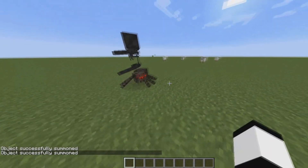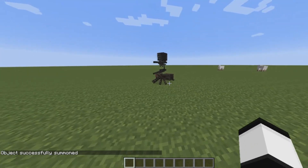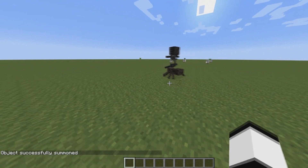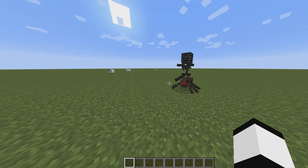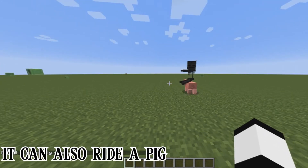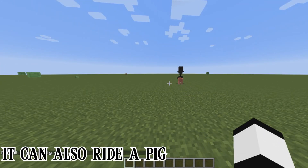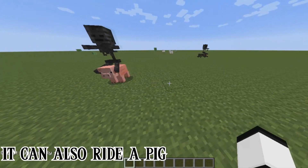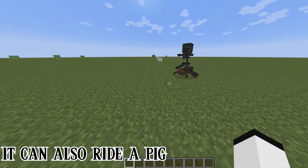The Wither Jockey — while technically used, it's extremely unlikely to encounter this mob in a normal playthrough. If a spider is spawned in the Nether, there is a very rare chance that it will spawn with a Wither Skeleton riding it. Because spiders don't normally spawn in that area, they must be obtained via summon commands, or rarely by using a spider spawn egg in the Nether to see this rare mob.